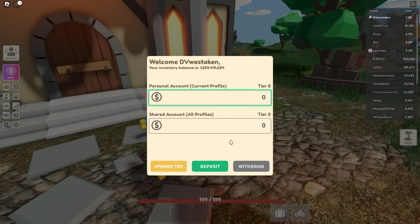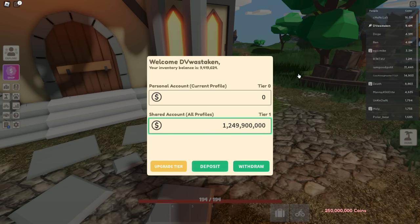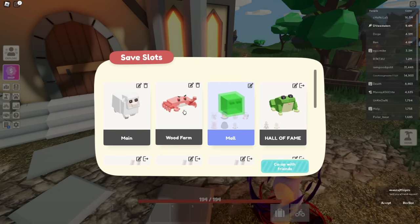Now you can see we've got 'Shared Account - All Profiles.' I can deposit money in there, and this is separate from my personal account. So I can keep like 200 in my personal but share this billion to all my other profiles. Let me go and do it real quick - I'll deposit all my money here so I only have about nine million left on me. Then I could go over to a different profile.